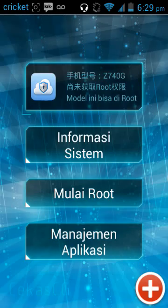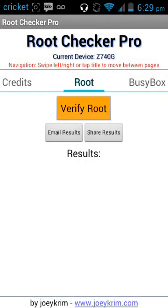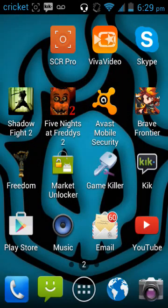After it's rooted, you're gonna go to Root Checker, press 'Verify Root,' and it's gonna say 'Congratulations, you have root.' Your whole phone is rooted, so you can use Freedom, Game Killer, and stuff like that.